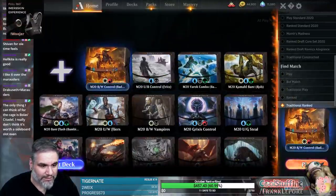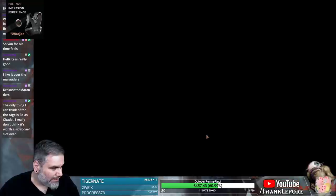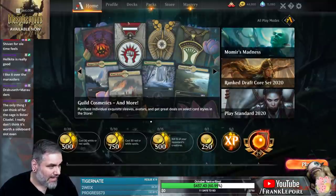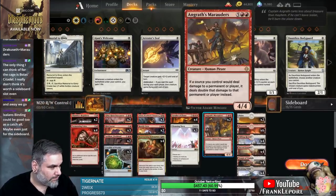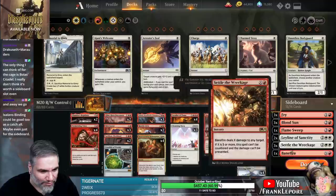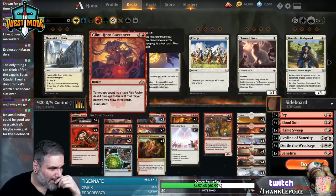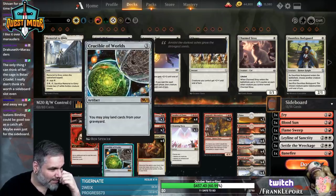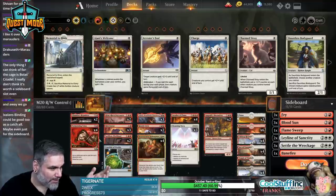We're playing Traditional Ranked, yeah, that seems fine. The only thing I think for Cage is Bullet Citadel - I can see Cage just not being relevant. My concern is you might just want things like Settle in the main deck, because you really don't have anything to deal with anything before turn four. Like, if someone plays something on the board, it's just going to stick.